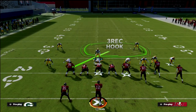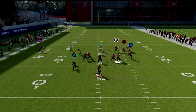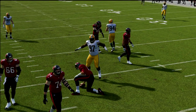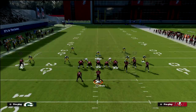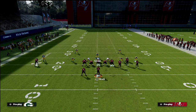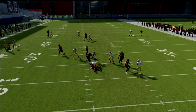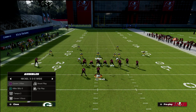The number one route you're going to get is some type of post, and you can simply user that post route just like that. When they start running running back out routes and quick routes to the flat, run the blitz and you'll get real fast pressure. The defense is simple but really effective.